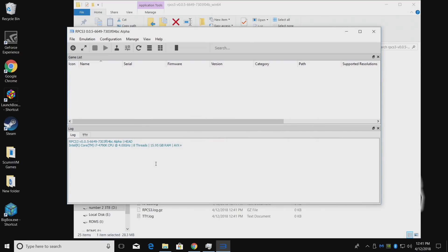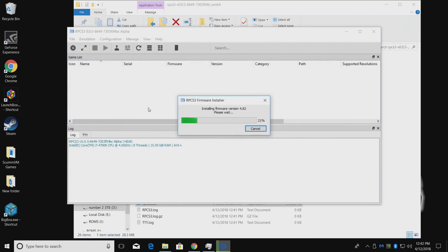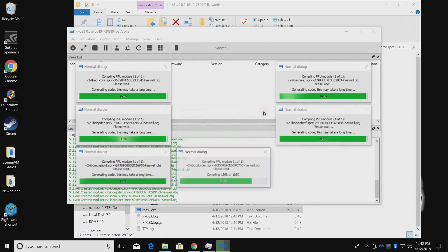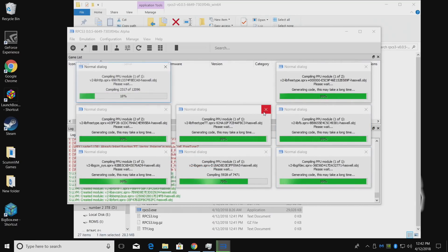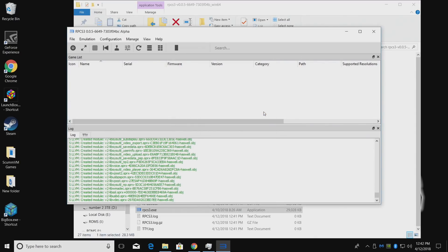The first thing we need to do is load our firmware. Go to File, then Install Firmware. Mine's right here — it's ps3update.pup. Just double click and it's going to install it for us. Click OK and it's going to compile the PPU modules. This could take a second depending on the speed of your CPU. My firmware is now successfully installed.